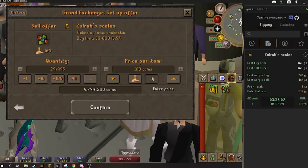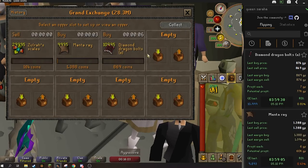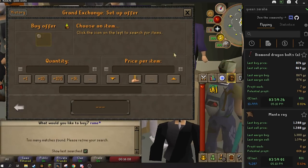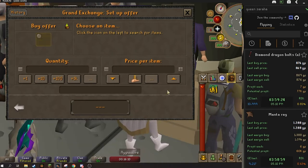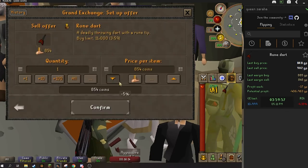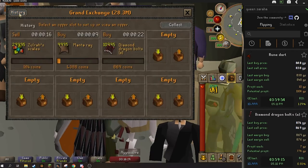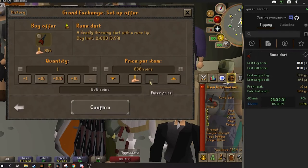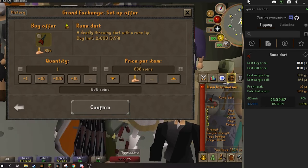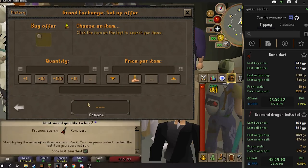We already got the Zora scales buying. Let's try and sell them for 164 and see if we can get them to sell. Manta rays are buying in. Diamond dragon bolts are still waiting. We're going to do another ammo type — let's do rune darts. Right there, that's a 10 GP margin on the rune darts. That's not bad at all. So we'll go ahead and do that — 10,995, again saving four in case we have to margin check them later.